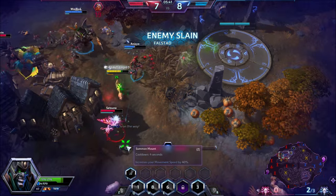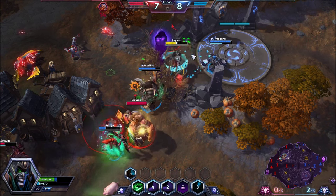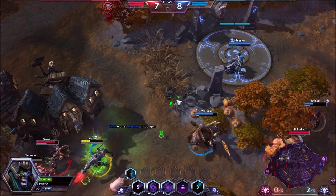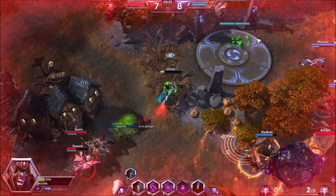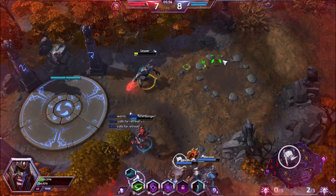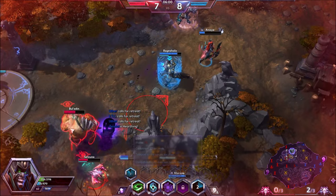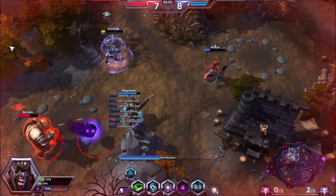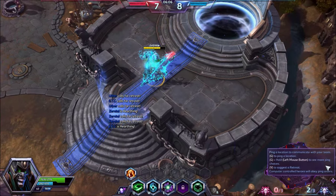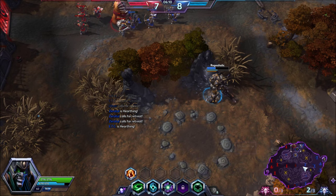Searing Attacks have been used — switching to the Brightwing. Cho'Gall is here — we got to go. I've got the Brightwing out of the fight but I need to get away with my life. Uther didn't heal me — he healed himself. No problem. We got the Tribute — we should really back away. Uther helped Raynor out there. We're all good.